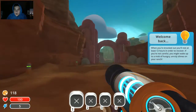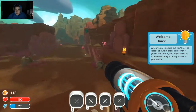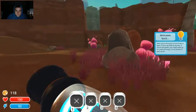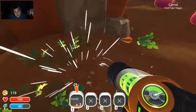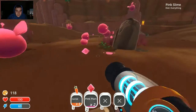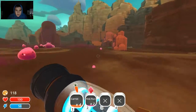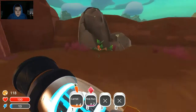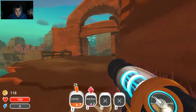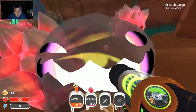Welcome back — when you're knocked out you'll at least rest 12 hours in order to recover. If you're not careful you might wake up to a mob of hungry, unruly slimes on your ranch. Yeah, they're not that bad so far. All I need to do now is get more food so I can feed my booms back at the ranch, just so they give more plorts so I can sell them, make a garden, and then I'm basically set.